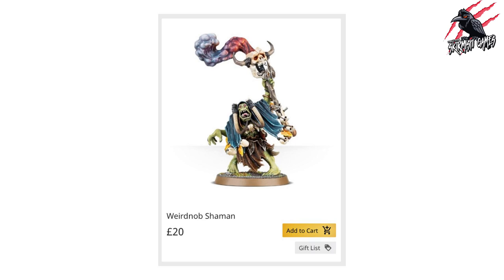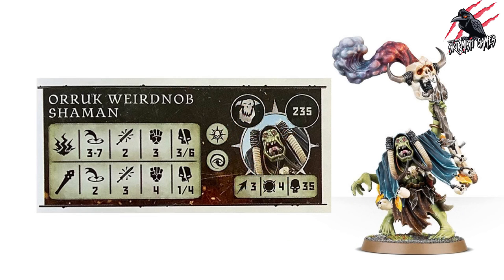The next leader option is the Weirdnob Shaman, coming in at £20 and 235 points. Movement three, toughness four, 35 wounds. He has the leader rune mark and the mystic rune mark. Two weapon options: a ranged attack at range three to seven — two attacks, strength three, dealing three to six on a crit — and a close weapon at range two — three attacks, strength four, dealing one to four on a crit. He won't do huge damage, and he's not very fast. His mystic ability is a triple called Foot of Gork: pick a visible enemy fighter within 12 inches and roll dice equal to the ability value — each two-to-five deals one damage, each six deals three damage. That 12-inch range is really great for keeping him safely at a distance.